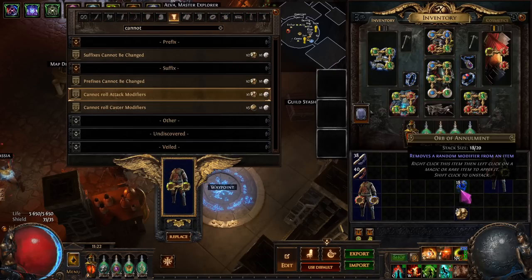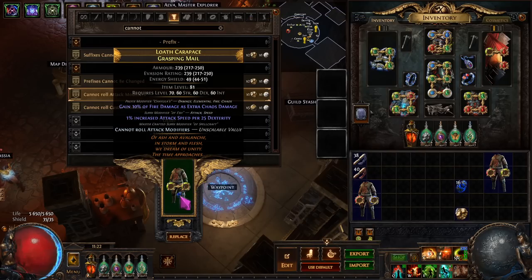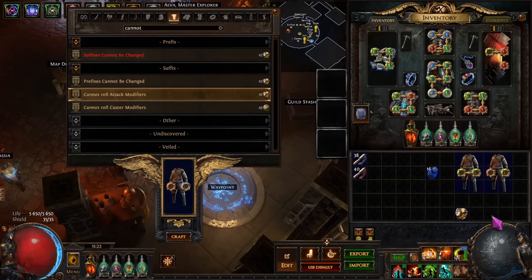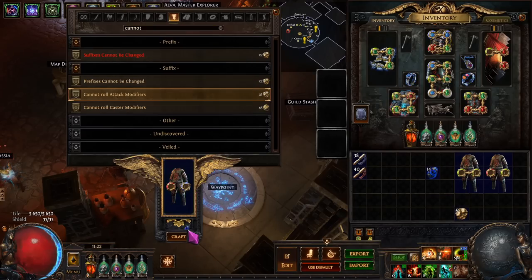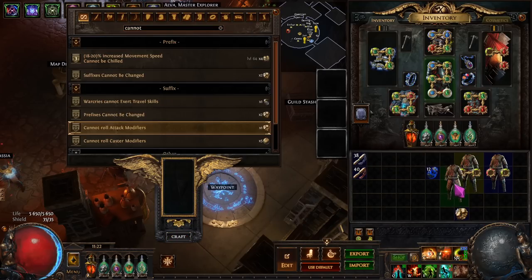Then we go for this one — cannot roll attack mods — that's also fine. And then over here same thing, cannot roll attack mods, clean off. I actually want to get rid of one of those prefixes. Done. So the reason I have three is because we are going to go for some recombination action.